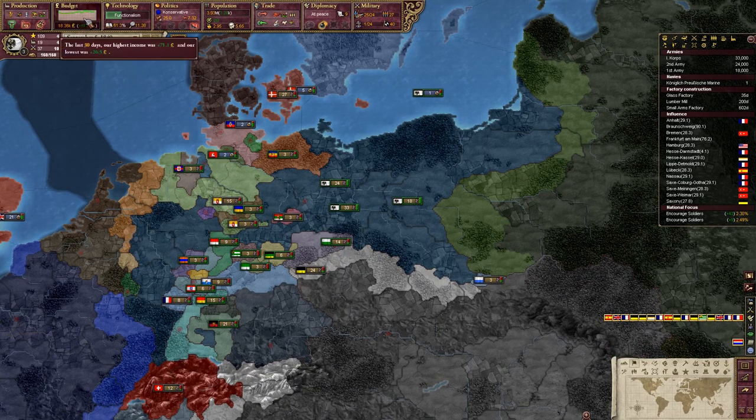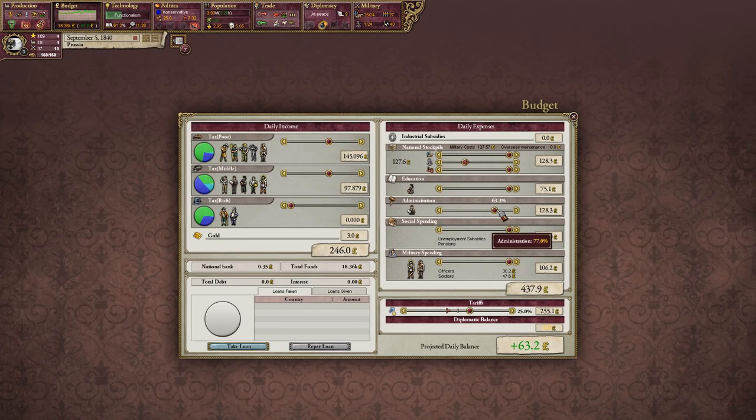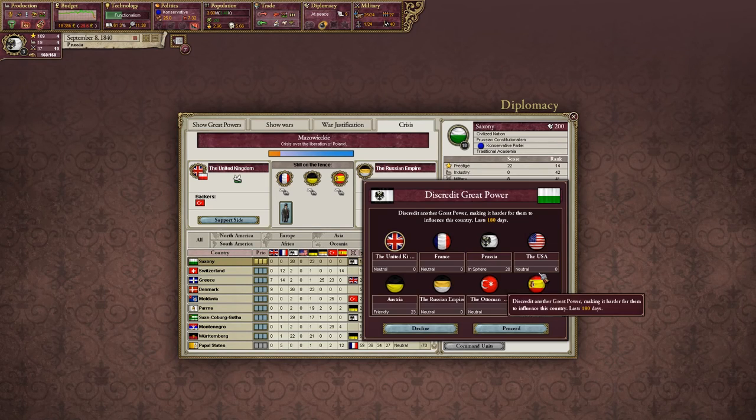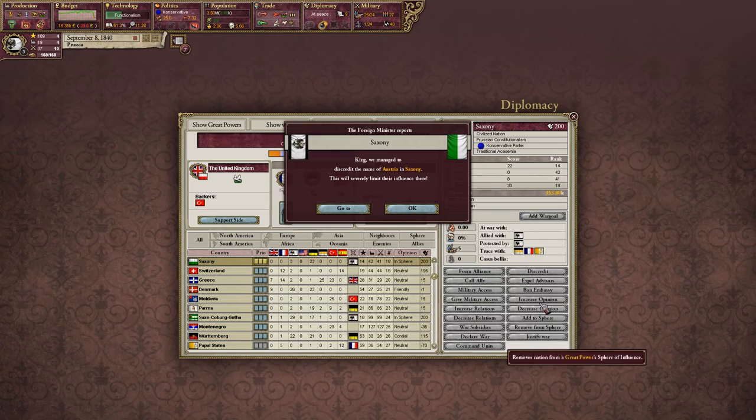Interesting. We are making a lot of money, so we can raise admin to the top. Now I can start reducing tariffs, which we're going to do here because we have a lot of money in the bank. Saxony - we're at 25. Discredit Austria. Bye-bye.